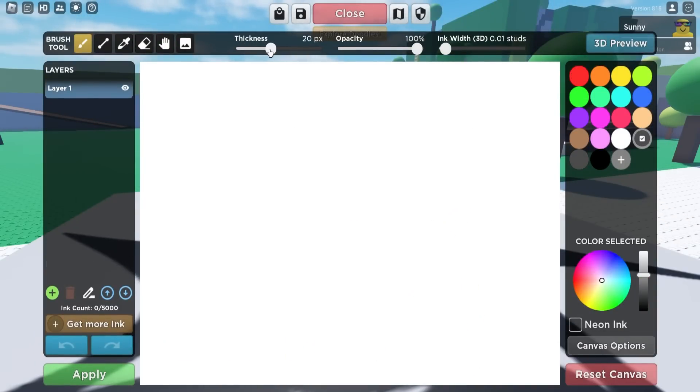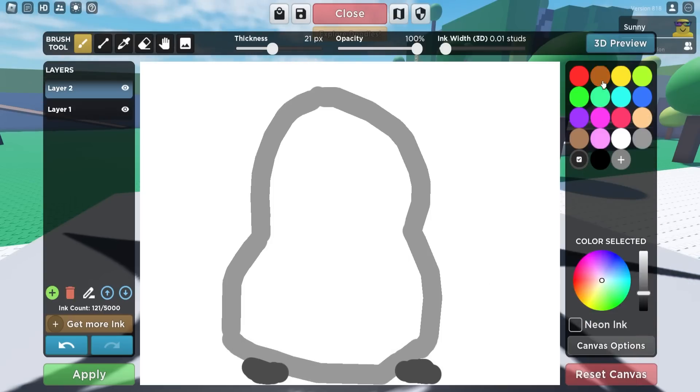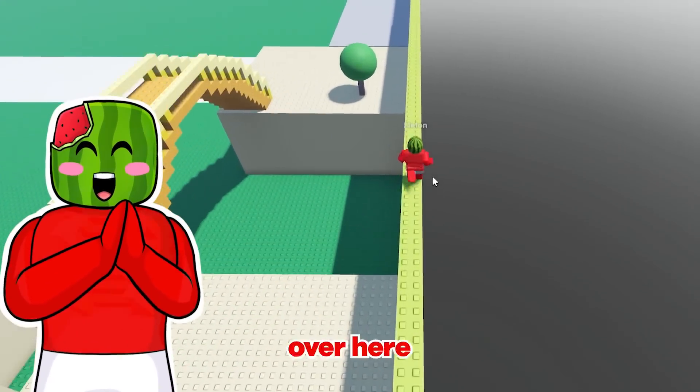Today I'm gonna draw Sharky Klee. Let me make sure I do this nicely. He's got a big old head like this, and then he's got a big old body like this. And then he's got these little tiny feetsies — those are gonna be his feet. Then I'll give him little toenails on it. I gotta start the real cool parts of the drawing, which are his shark fins. Check out my hiding spot — I've jumped on the edge over here.